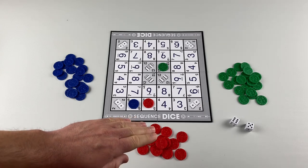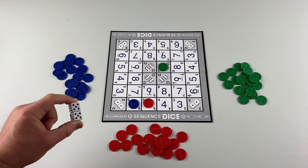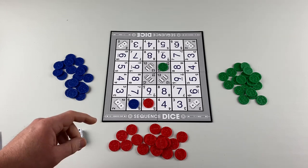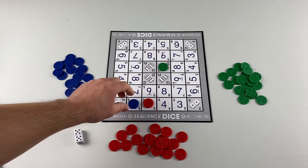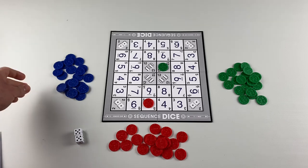If a player rolls a 10 — two fives or a six and a four — they are allowed to remove one chip that belongs to their opponent. So if red rolled a 10, they can take away a blue chip and get it out of their face. That immediately ends their turn, and play passes.